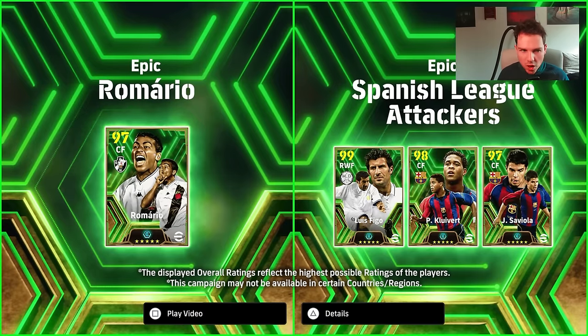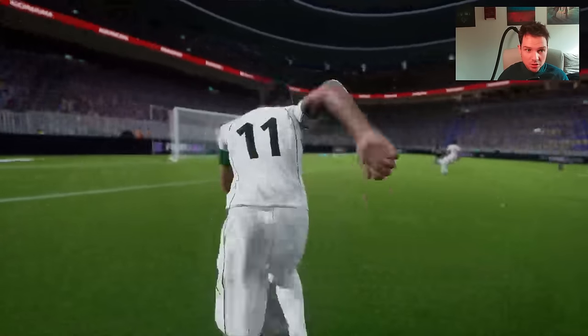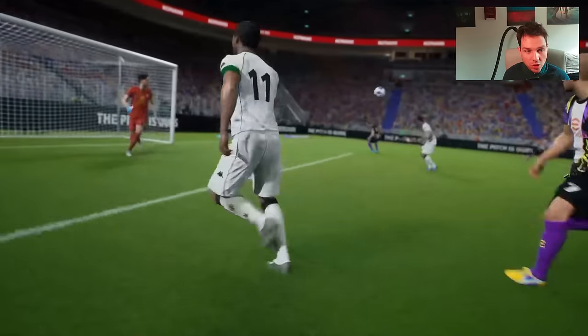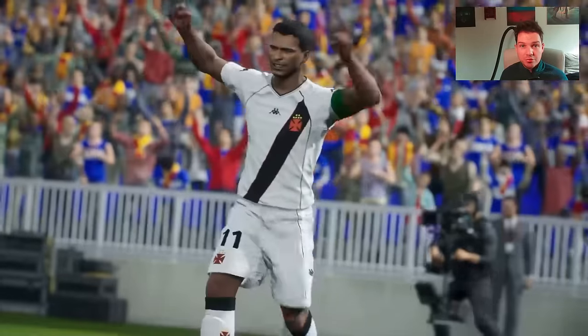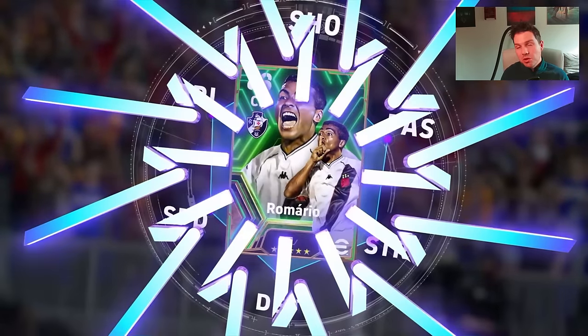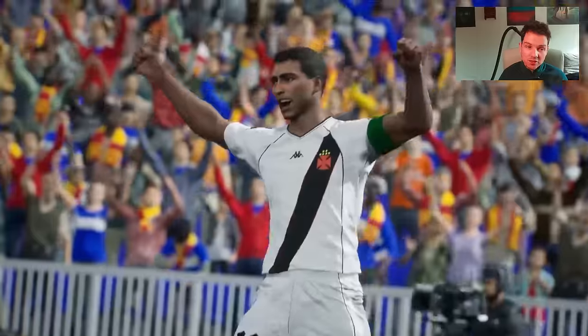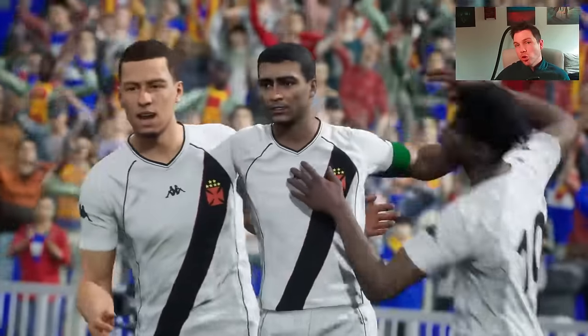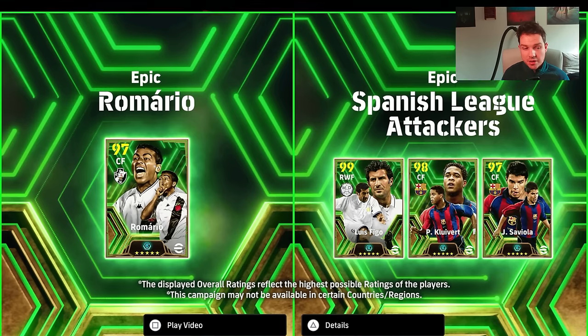First off, we do have a new Epic Romario. People were saying this was going to be free — I pretty much knew it wasn't going to be free. They usually release cards like this in either a big box of players or a small selection box. This is going to be a Romario — it's probably your best ever chance to get Romario because he's in the box of 50 as far as I know. They've also added a lot of new Epics into the database, which is going to be interesting. Before the Euros, I think we're going to get a lot of stuff happening.